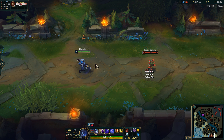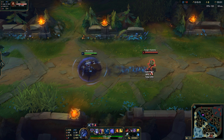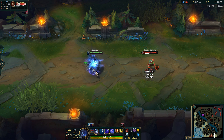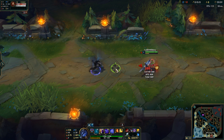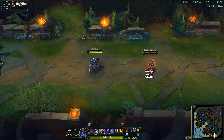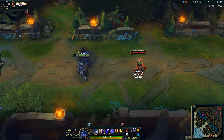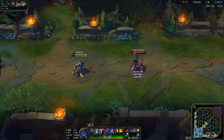A lot of Zed players wait for the enemy champion to move slightly after the slow, but they won't have much movement so you can hit them very easily. Normally after landing WEQ and proccing Electrocute, people return back to their W shadow and auto attack the target again. So the combo becomes WEQ, return to shadow, auto attack. For beginner Zed players, turning on auto-attack can help — it will automatically hit the champion for you so you don't have to manually do it.